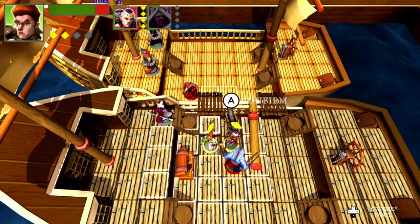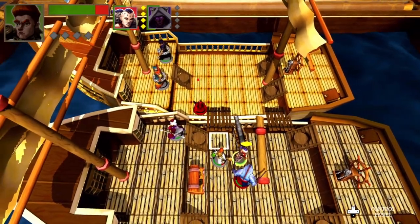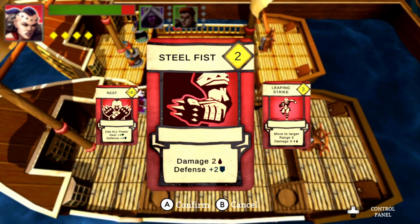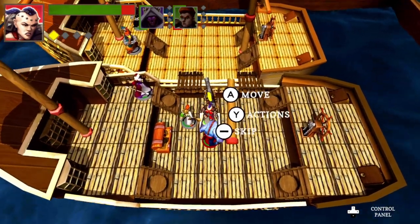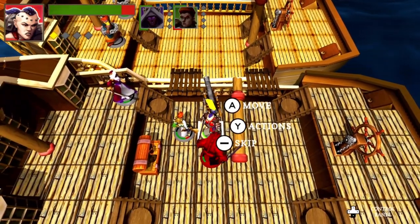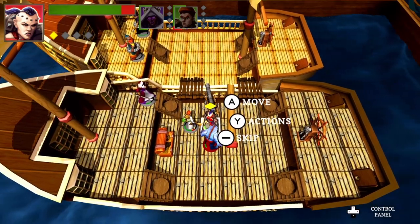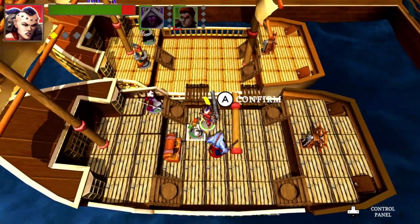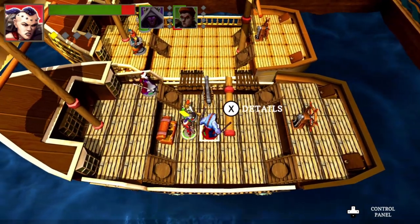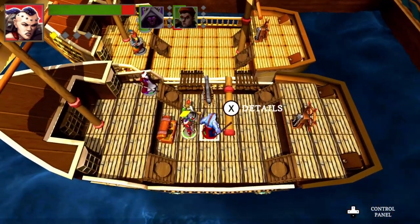I want to take damage off of the board if I can. Now this does big numbers here — we'll see what happens. Not enough. I'm good there. I don't really want to move. I guess I can move here. And nobody else has movement, right? Nope, nope, nope. All right, we're good there.